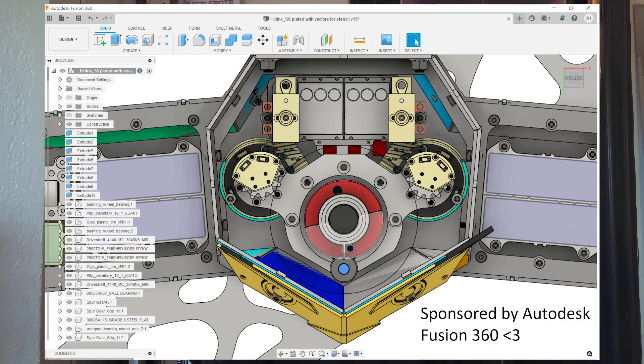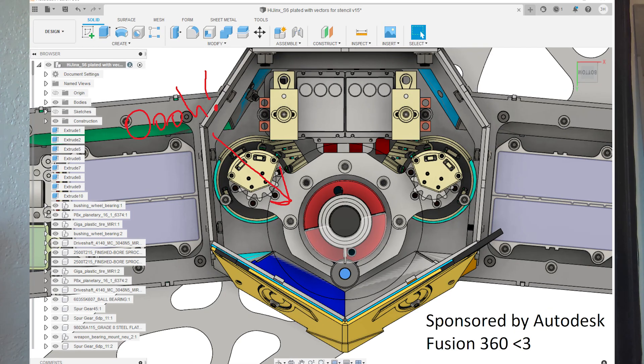Not a problem though, because we are very clever. Sometimes. Orion is very clever. Orion Beach designed a really rad clamp clutch for the Hijinx weapon stack. And it works so good. Unlike torque limiters, which I hate, or mechanical clutches, which can get really large, the principle here is fairly simple.